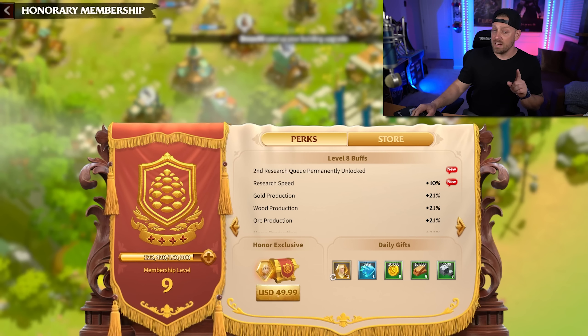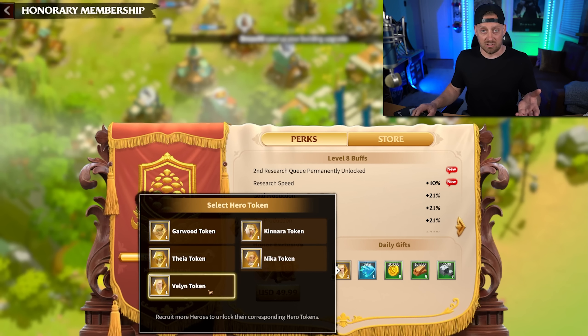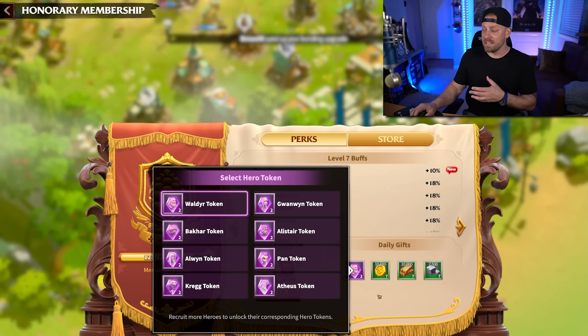VIP, or Honorary Membership as it's called in Call of Dragons, is very important. You really want to get to level 9 — doing so unlocks daily rewards including a legendary hero token. Right now I get a Velen token every single day, which will eventually let me max out my legendary commander. At tier 8, you get two epics but no legendaries. What you're really aiming for is that free legendary every single day, which in time gives you a max-level legendary hero and makes you more potent on the battlefield.